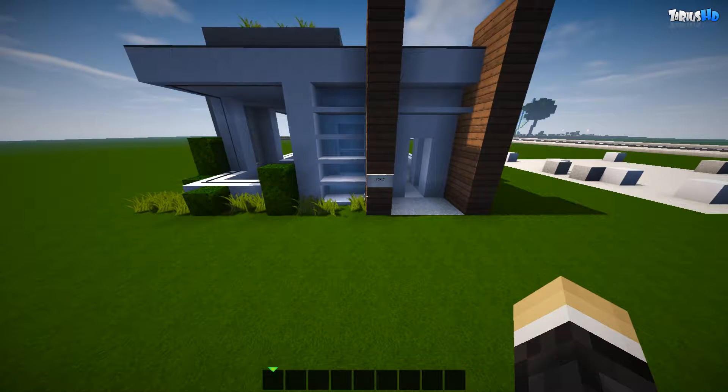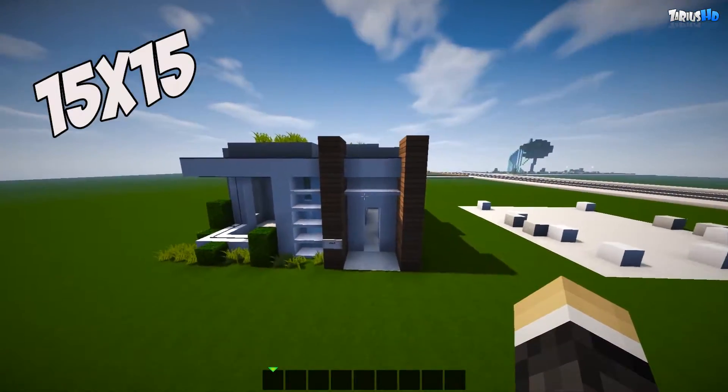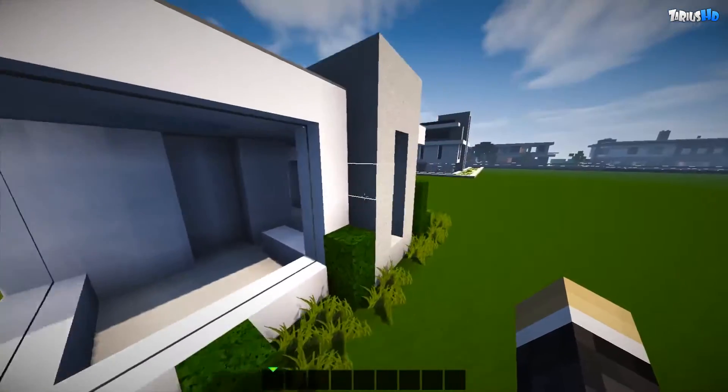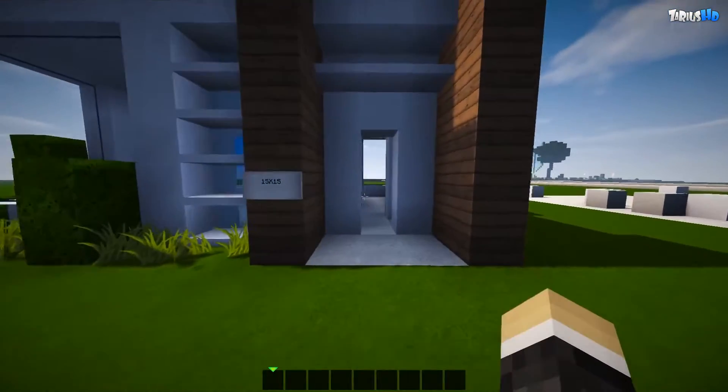Hey, what is up guys, it is ZHD and welcome back to a modern survival house build. Today's build is a 15 by 15 plot. It's an old style modern because this is the style that I really like to build in, and it is a two-story, believe it or not, so you've got your first level which is ground level.